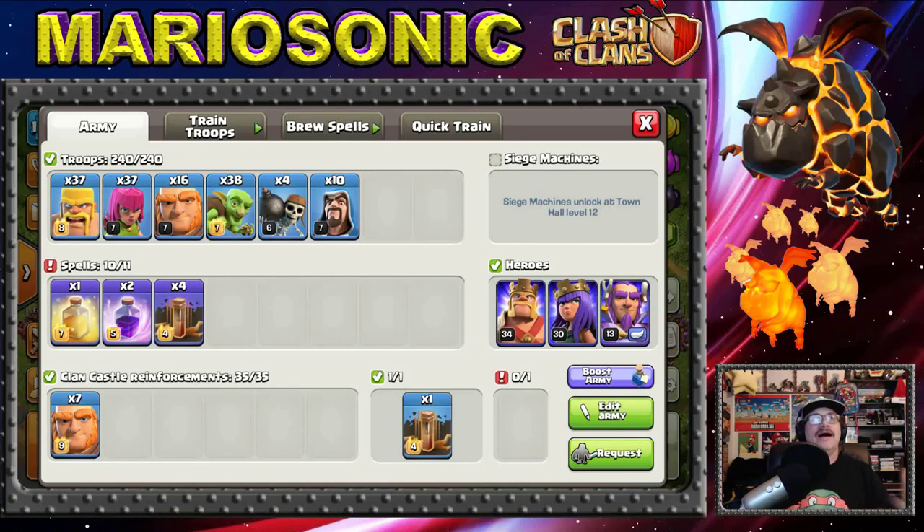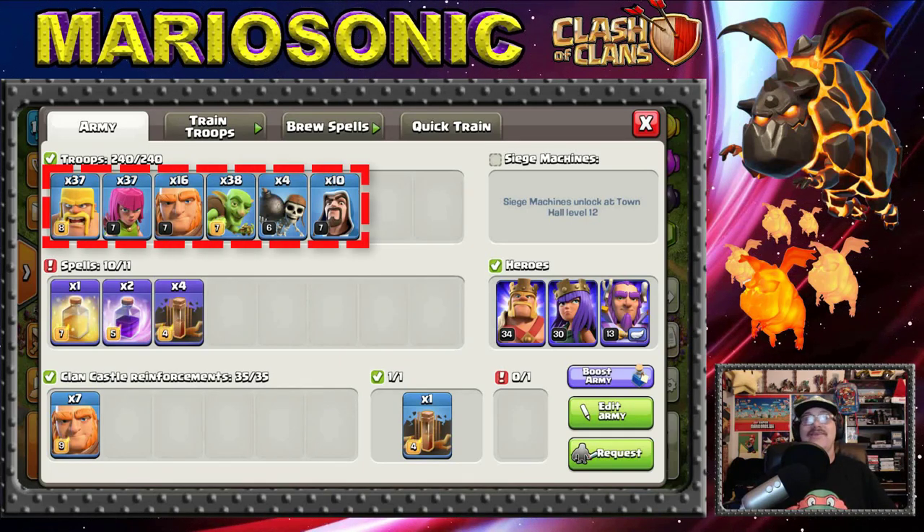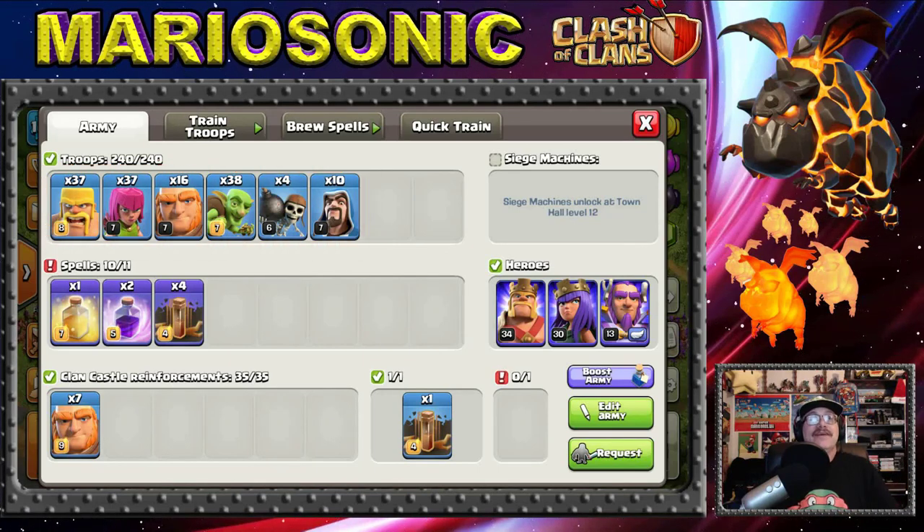Let's take a peek at the army composition I've built up — a little different today. We've got 10 wizards, four wall breakers, 38 goblins, a bunch of giants, 37 archers, and 37 barbarians. Our Grand Warden is up to level 13, and our King and Queen are strong.